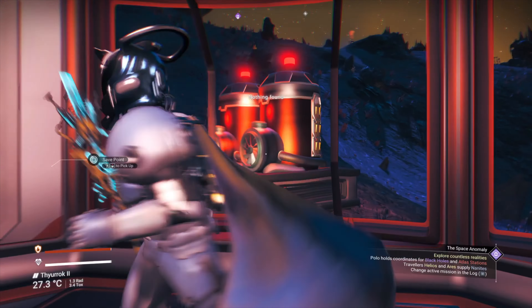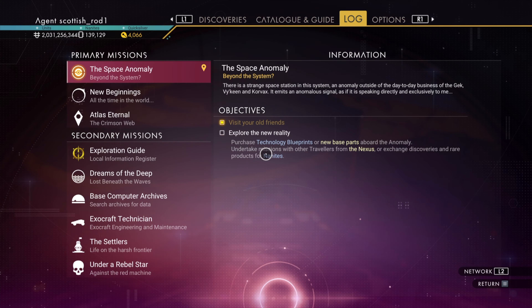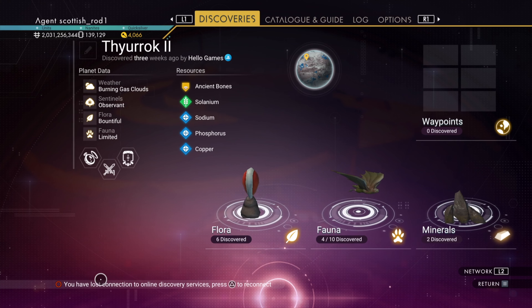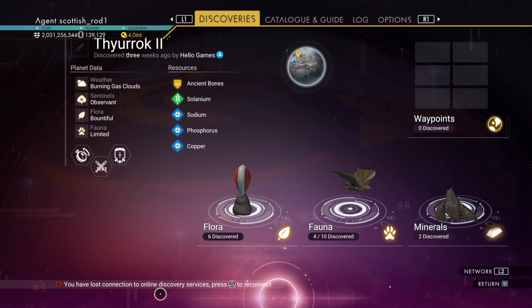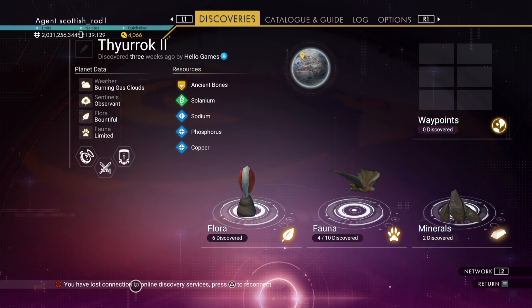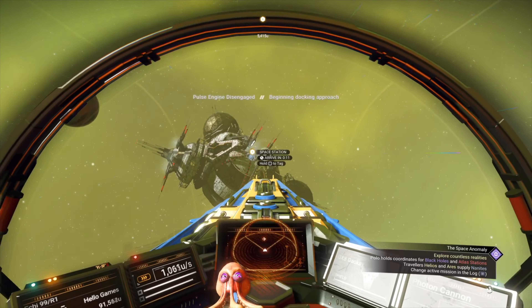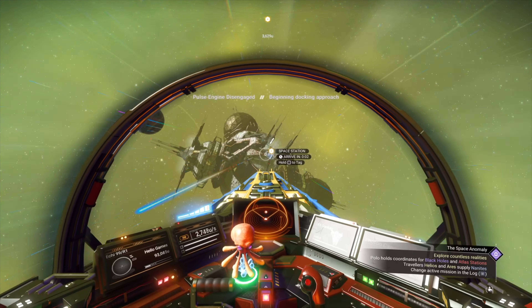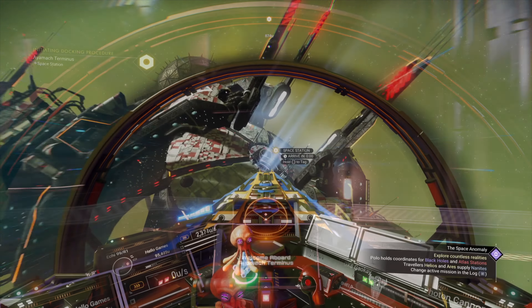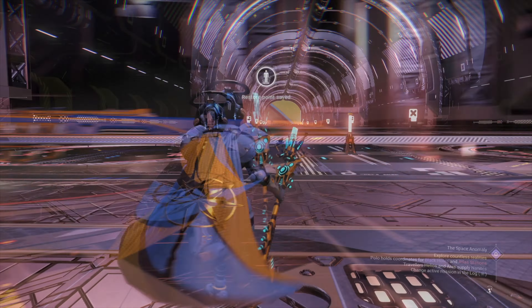I'm at the planet at one of the rendezvous points. Double-check by going to Discoveries and seeing if you've got any access to the network — you'll get the little red circle saying online discovery services are not connected. Then it's really important that you go to the space station at one of the rendezvous points, because you want to have a restore point save at that location just in case. I've got to the space station and I've got in and out of my ship.